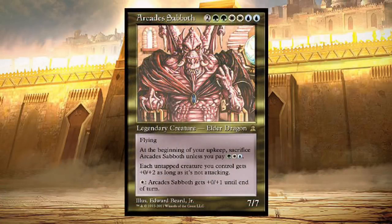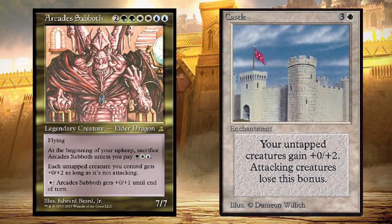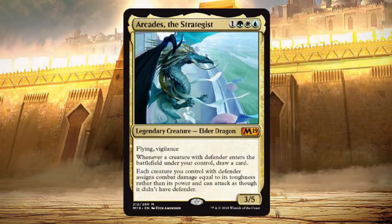Long before Rune of the Hidden Realm or Rafiq of the Many, Bant players had the Elder Dragon Arcadis Sabbath. Arcadis' toughness-boosting ability was inspired by one of the first ever enchantments printed in Magic: Castle. So it only makes sense that the new and improved Arcadis the Strategist is a defensive-minded genius as well.